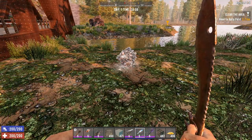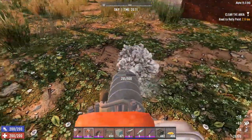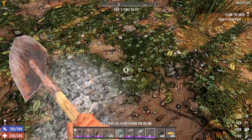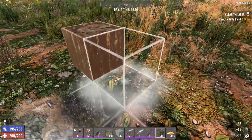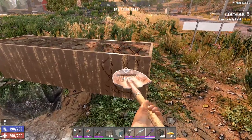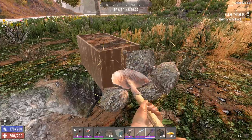To get nitrate powder, just mine its ore that looks like a white spiky rock. To get clay soil, just dig dirt with a shovel. Place your farming plots as you would any other block. If you want to move them, you can get them back by hitting them with a shovel. Once you place them, right-click on them with the seed you want to plant.